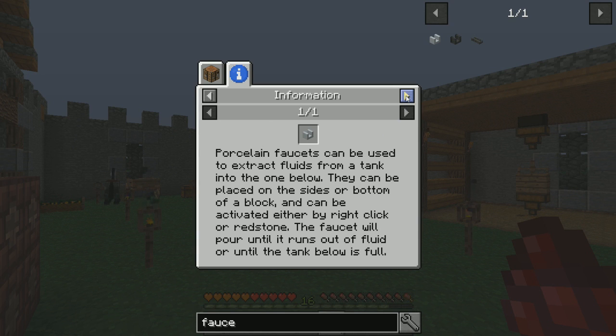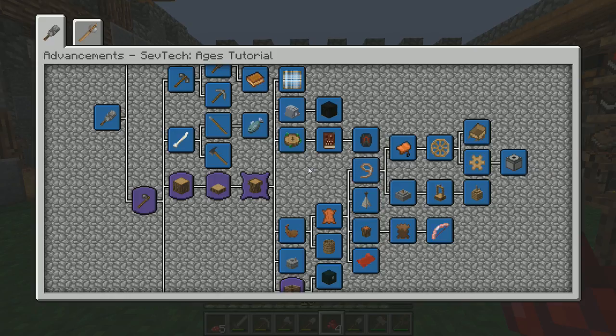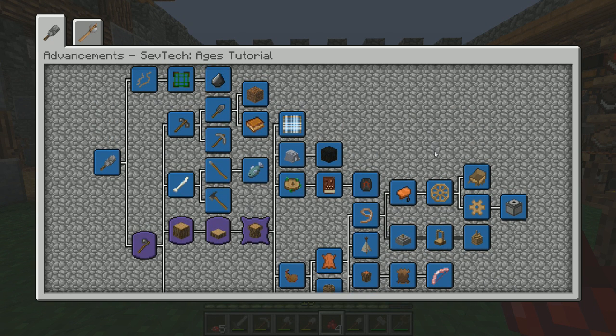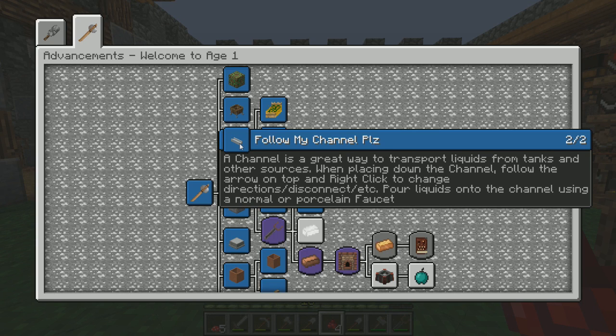Porcelain faucets can be used to — can we please capitalize and put neon lights around this word — EXTRACT. To remove, to pull from, to move from one place to another. I did not make a porcelain faucet! I remember making a joke about how to pronounce the word 'faucet.' Checking the achievements — pour liquids onto the channel using a normal or porcelain faucet. That's where I saw it. All the instructions are right there.